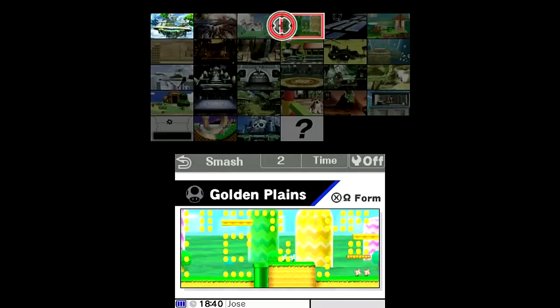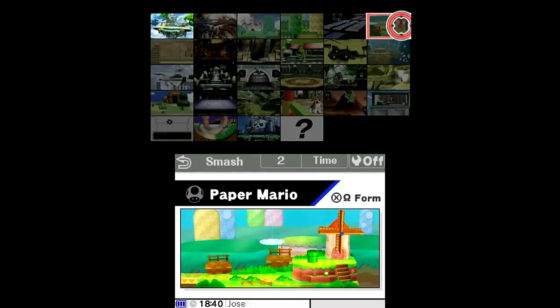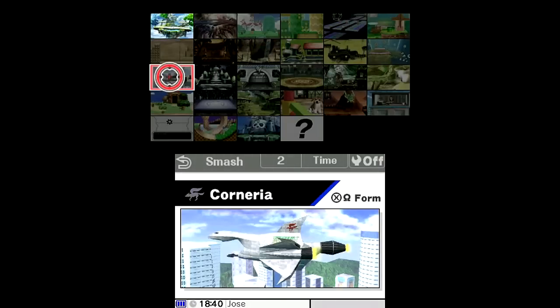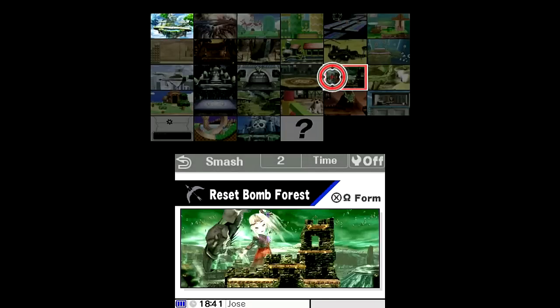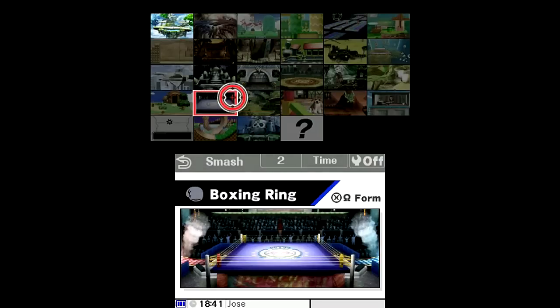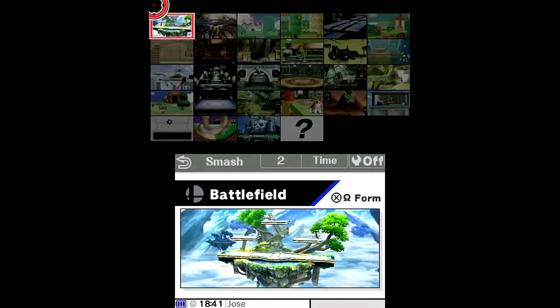Here's your stage select screen. You only have one stage available and that's Battlefield. The rest of the stages are different: you have Final Destination, 3D Land, Golden Plains, Rainbow Road based off Mario Kart 7, Paper Mario, Yoshi's Island, Brinstar, Spirit Train, Gerudo Valley, Jungle Japes, Mushroom Kingdom, Corneria, Unova Pokemon League, Prism Tower, Arena Ferox, Reset Bomb Forest, Distant Planet, Tomodachi Life, Find Mii, Living Room, Gour Plain, Boxing Ring, Tortimer Island, Pictochat 2, Green Hill Zone, and Wally Castle. For now, let's go straight to Battlefield.